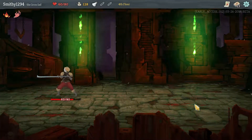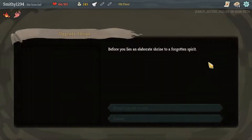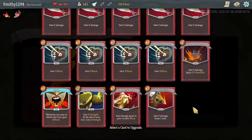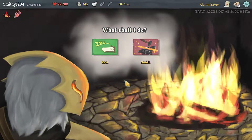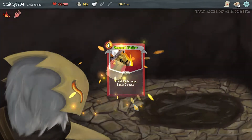Pommel Strike is nice for the card draw. There's something to be said about Heavy Blade but right now we don't really have strength enablers. I'm going to upgrade Flex because it makes it free, especially if we want to build around that. We don't need to rest really. This card draws two — very nice, we'll take that.